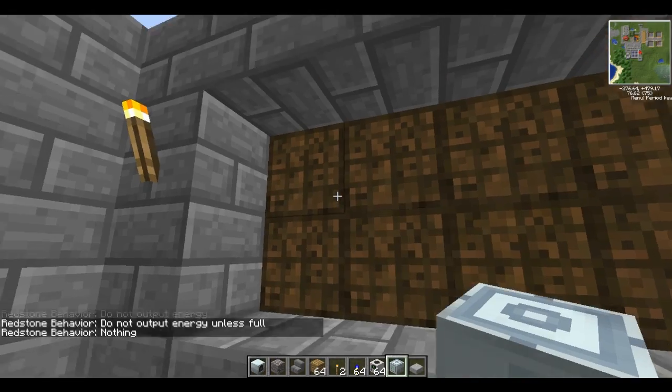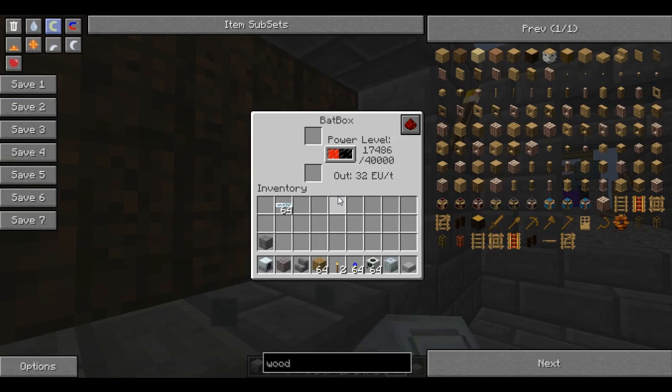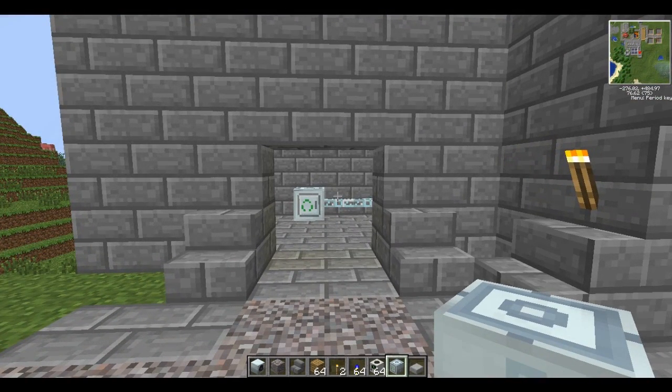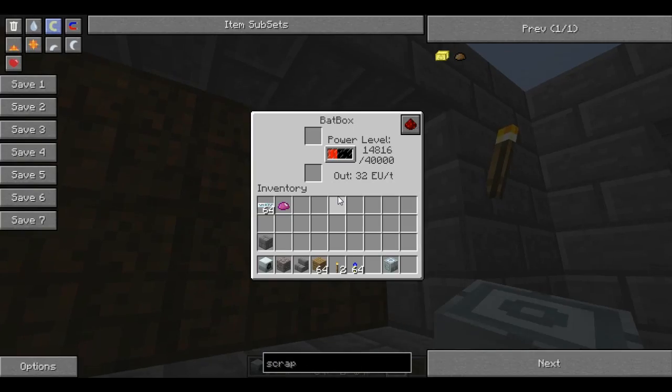I'm just glad I've got all these. It's draining like crazy. So I'll get back to you when it's at 100% and show you the creation. Welcome back — we're at 98%, taking absolutely forever. 99% — I've been sat here for maybe 5 minutes. This isn't a small process. And there we have it — 100% — and we get some UU matter.